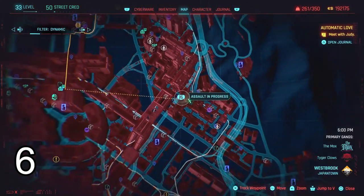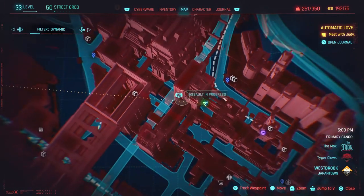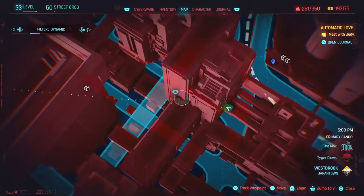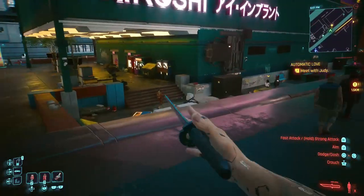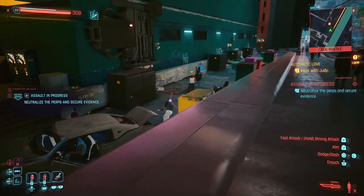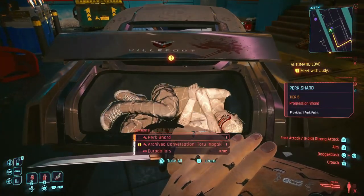Shard number 6 will be another assault in progress right here on the map. Follow this path shown in the video and clear out all the enemies. The shard will be on this body inside of a trunk.